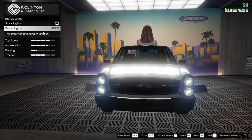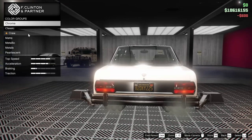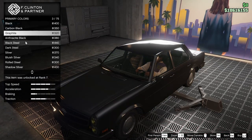For the headlights, we are going to go xenon, of course. For the plate, we are going to go yellow on black as well. For the respray of the car itself, could go for something crazy like the crew color, but I'm not really feeling it too much on this thing.